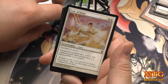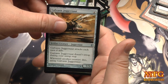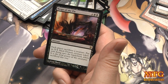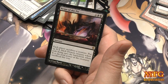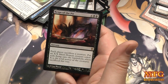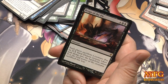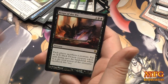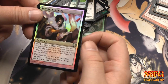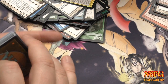Here we go — Vow of Duty, Deathforge Shaman, Galvanic Juggernaut, and a foil: Rain of the Pit! Six-drop, each player sacrifices a creature, then put an X/X black Demon creature token with flying onto the battlefield where X is the total power of creatures sacrificed this way. This card basically single-handedly won one of the Conspiracy drafts that Wizards showed. We have a foil Conspiracy too.